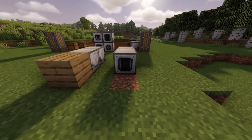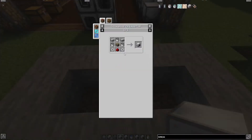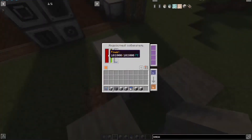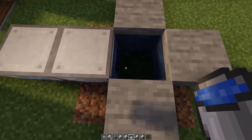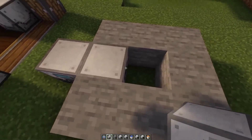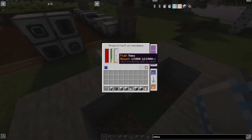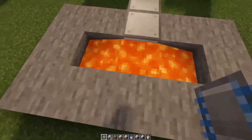The next mechanism is the liquid collector. Here is its recipe. If powered by energy, it will simply collect the liquid located in the world, removing it. This is a very convenient mechanism in some cases because it allows you to collect lava. The opposite mechanism is the liquid installer — after powering it with energy and feeding it a liquid, it will place that liquid right in front of it. Here is its recipe.